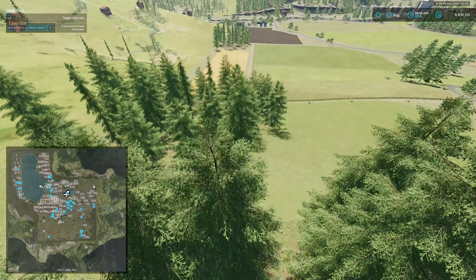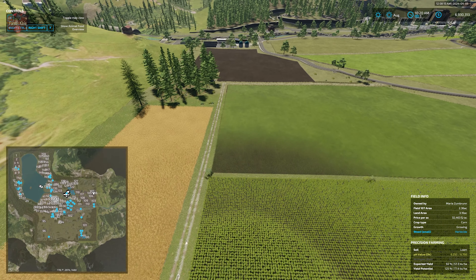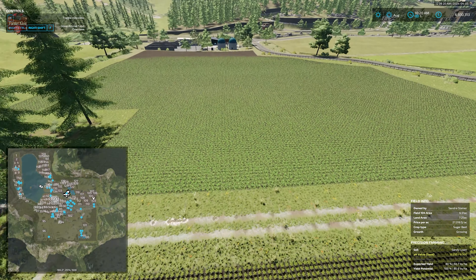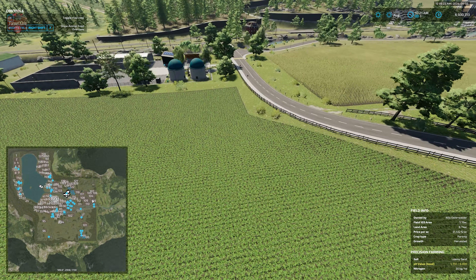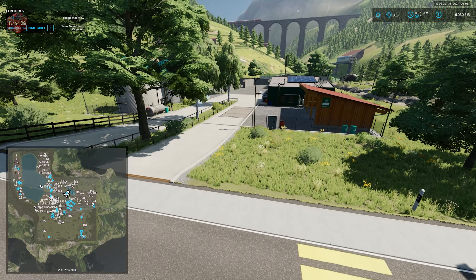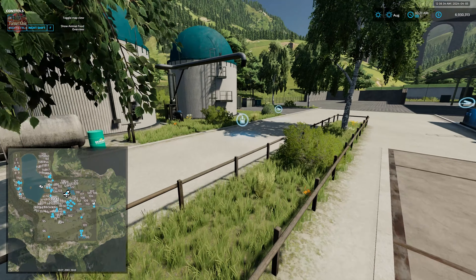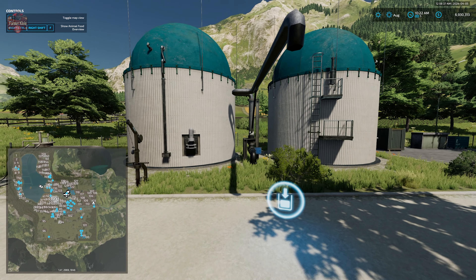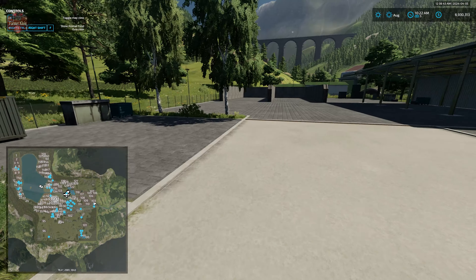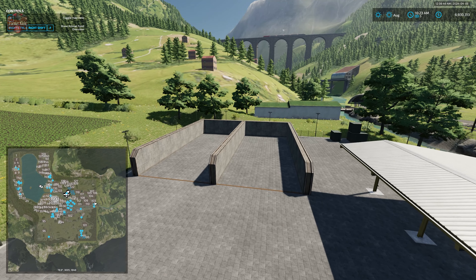We're going to give the map half a point with respect to being able to customize the farms, because most of these farms you can sell a lot of the buildings, but a large number of decorative elements will remain, which is going to make customizing the area by putting additional buildings down rather difficult. Here we have the Erlingrott BGA with its digestate fill pipe, dump point, digester, interactive icon, and two three-sided bunkers.